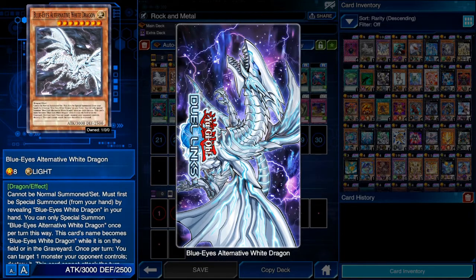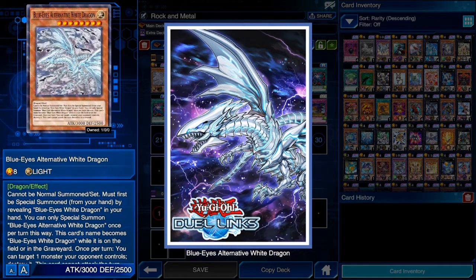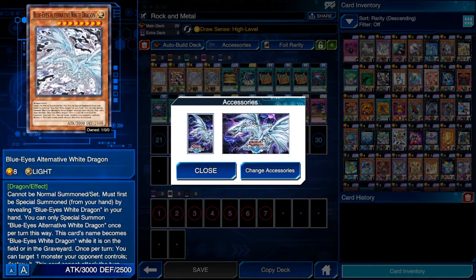Look at this beauty — it looks really cool and awesome, so it quickly became one of my top favorite mats of all time in Duel Links. To get the mat you have to summon Blue-Eyes Alternative White Dragon 100 times. You can also get sleeves — to get the sleeves you need to win 100 duels with Alternative White Dragon in your deck, so getting the sleeves is actually much harder than the mat in my opinion.